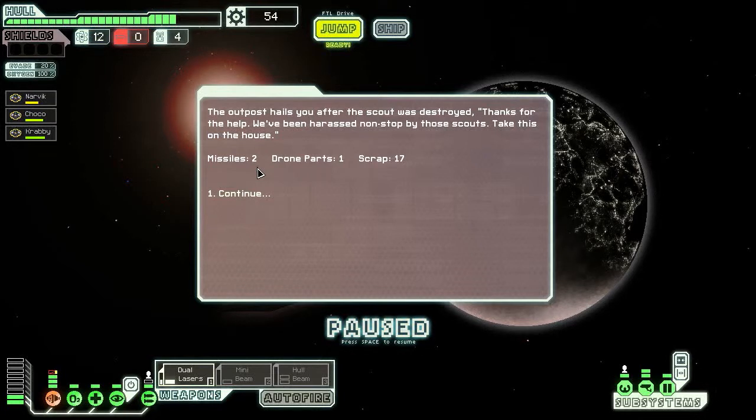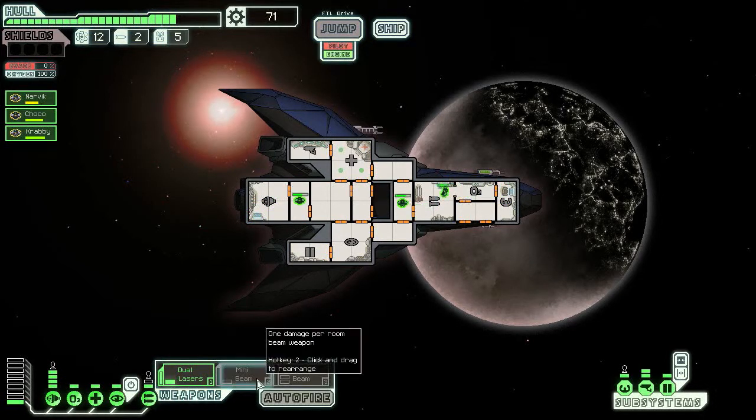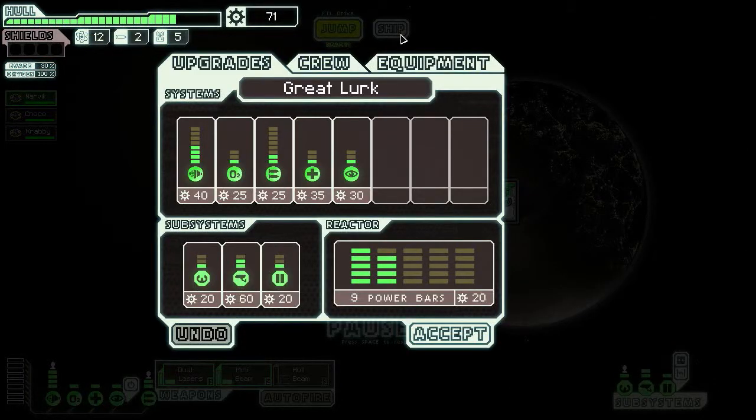The outpost hails you after the scout is destroyed: 'Thanks for the help. We've been harassed non-stop by those scouts — take this on the house.' We get stuff, I love stuff! Alright everyone, fix what you're doing and then head to the medbay — everyone's taking some damage. Krabby, back to your station. Choco, back to your station. Narvik, back to your station. You're all doing excellent jobs — pat yourselves on the back. Let's upgrade cloaking some more; that's always nice.